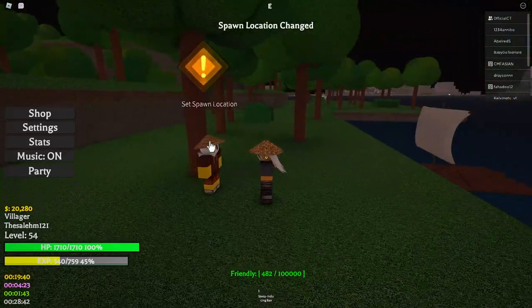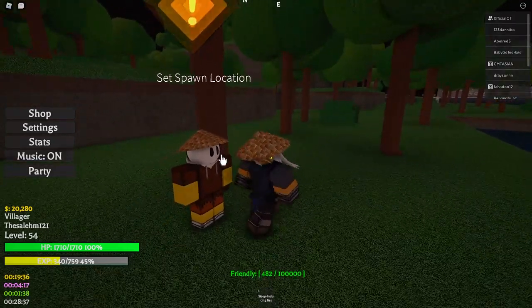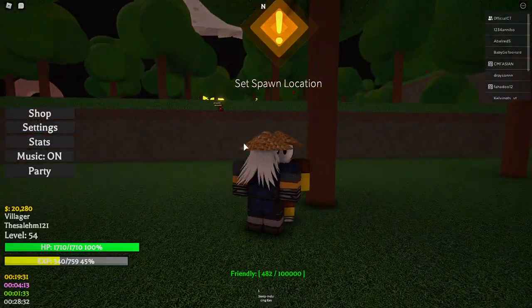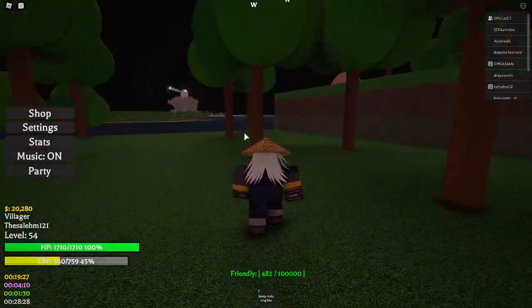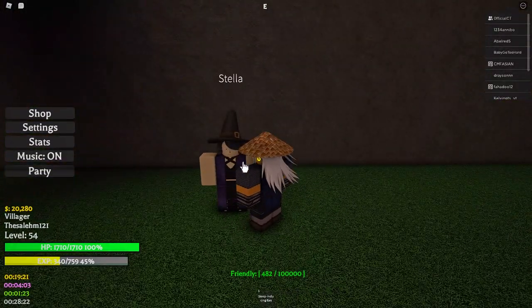Every time you go to a different island, make sure you go to this NPC and set your spawn location in that island. Unless you don't want to spawn there, don't interact with them. But if you want to respawn on the island, interact with this NPC — because if you die and you don't interact with them, you won't spawn where you are. So once you make it to this island and you're level 20, go to this NPC right here.